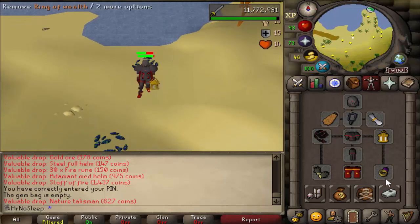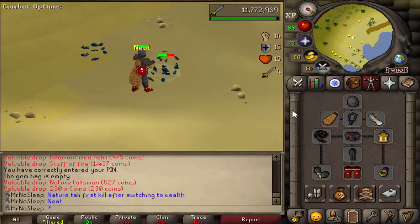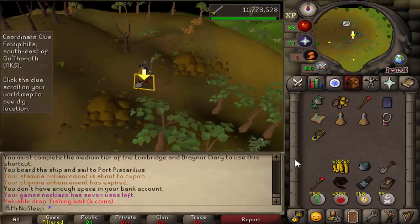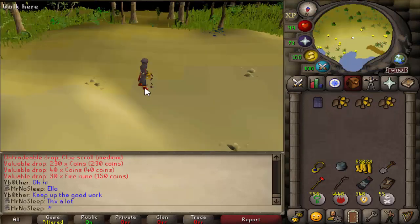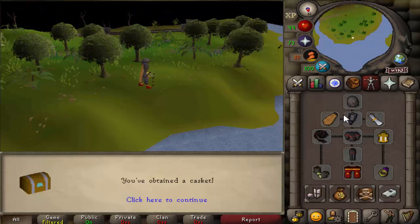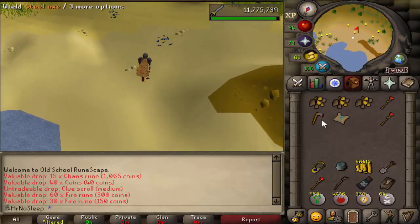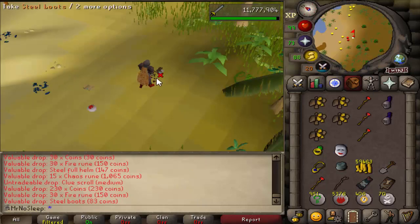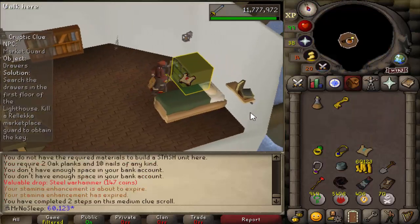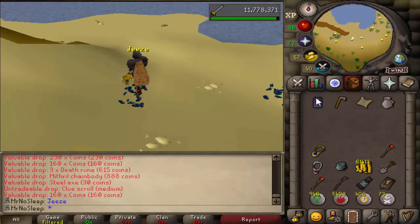If you're curious how to get to this location, there are a lot of different methods. The closest fairy ring is DKP, though you have to run south, use the shortcut, cross the river, and run north. You can also use fairy ring code CKR and run north. If you have a Tai Bwo Wannai teleport scroll, you can teleport directly and just run north — that's really fast. You can also use the ardy cloak, run northeast to the captain, take the boat to Brimhaven, then run south. If your house is in Brimhaven you can teleport there directly.